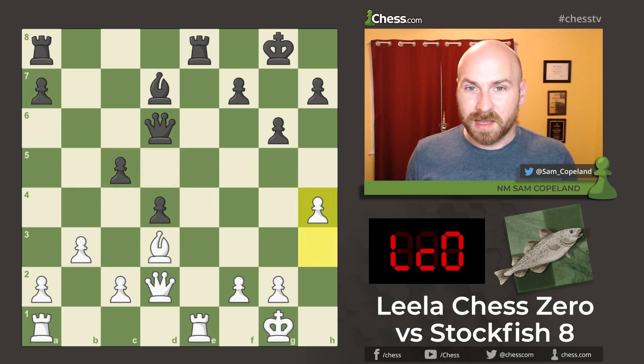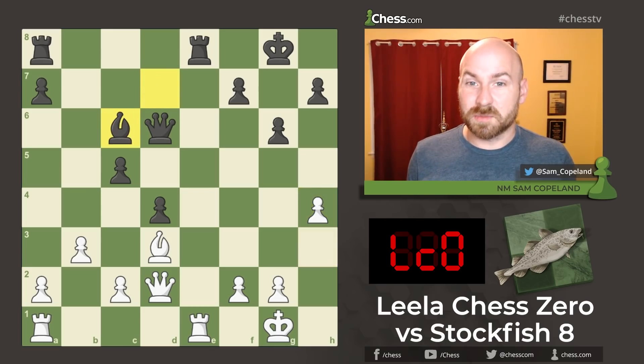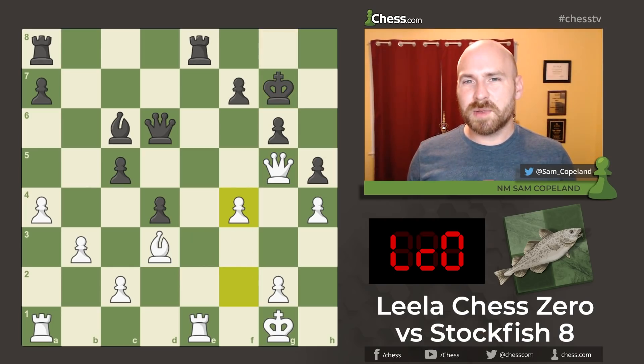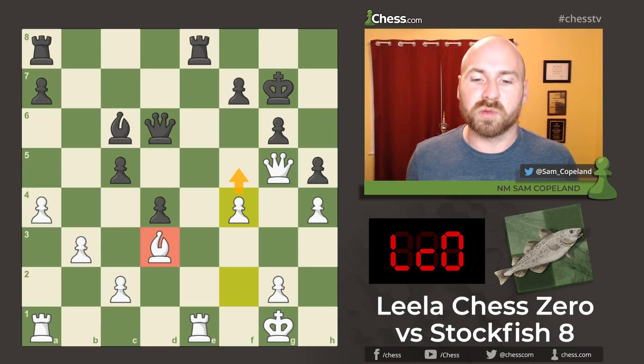Pawn h4. As is often the case, Leela is eager to use the rook pawns, especially the h-pawn, to advance and maybe create some attacking ideas, but also often just to gain space. After h4, we see bishop c6, and then pawn a4 — we've struck forward with the rook pawns on both wings. Now pawn to h5, queen to g5, king g7, and f4. Finally we see some tangible ideas from Leela. The idea of f5 can be a problem, breaking up the defense of the black king and creating some real targets for the light-squared bishop.